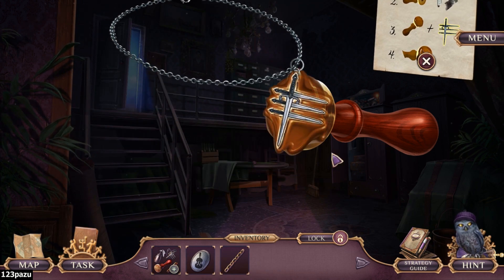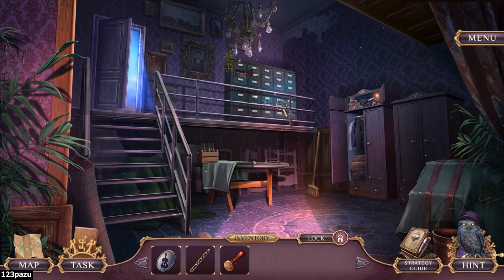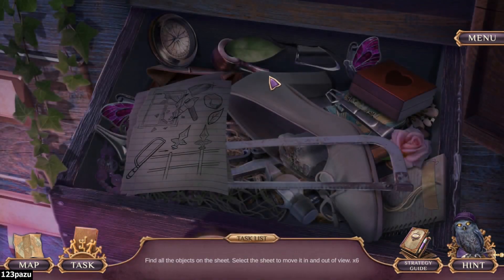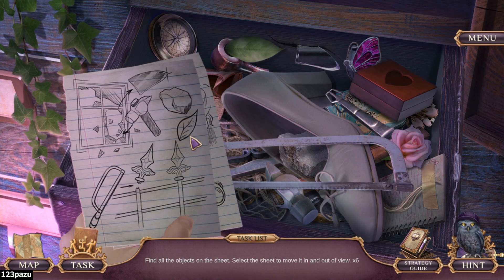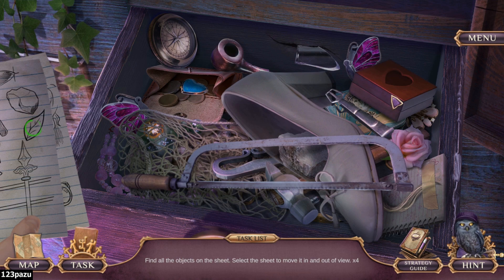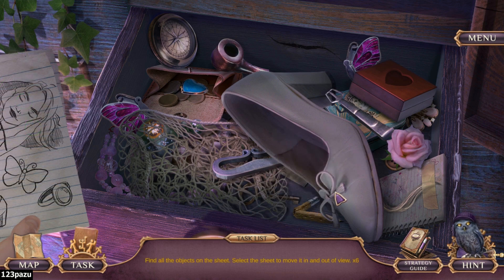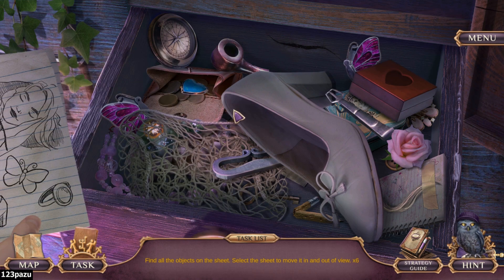Oh my gosh. A wax stamp. Find all the objects on the sheet. Objects on the sheet: hammer, a rock, leaf, shard, glass shard. Second picture: a net, butterfly, rain, rose, a high heel shoe.